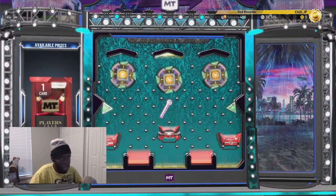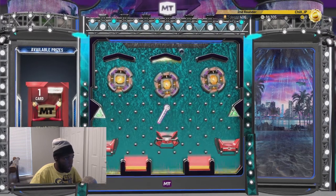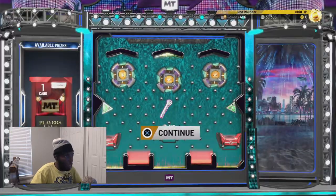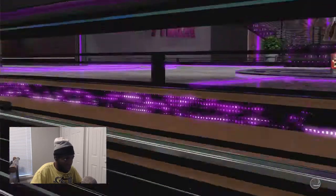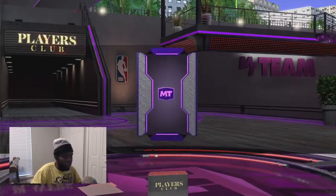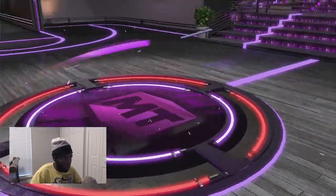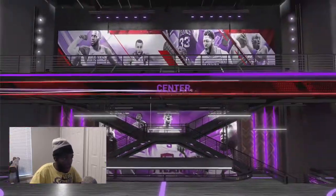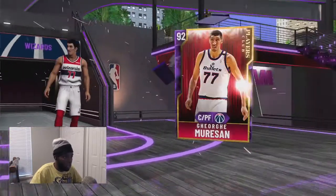Once again, I keep saying it — same old ball drop, same old guaranteed pack. Now, it would be very, very cool to have the tallest player on my lineup for this squad, especially on my No Money Spend Squad. Can I get his Pink Diamond? Can I please get his Pink? We are so unlucky. We are literally absolutely unlucky. I have not hit on a single one of these player's club locker codes.